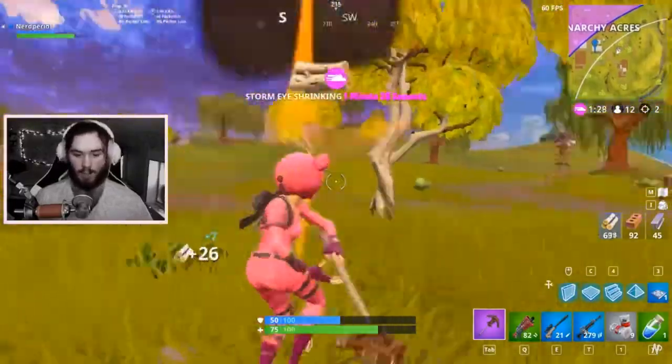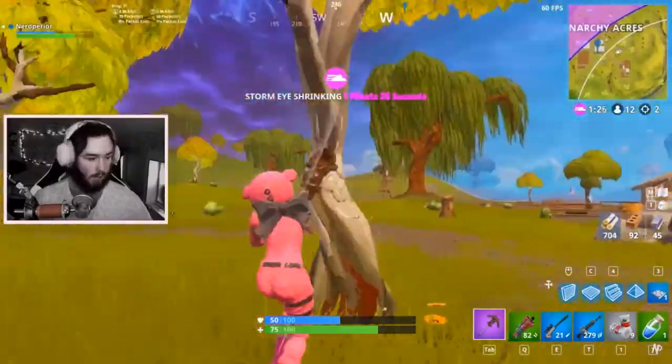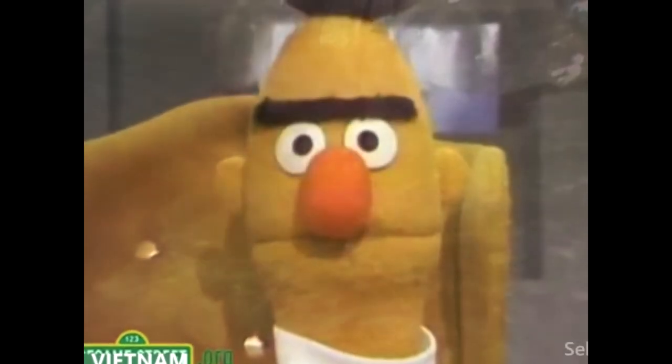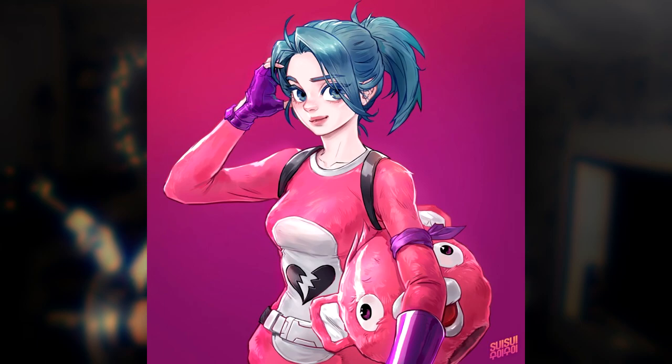Cuddle Team Leader is easily in my top 3 favorite skins, but I feel like I'm not able to use her enough because of her head. I'll be in a build fight and randomly get distracted by her head. Also, I think it was on Reddit — there was a concept art of Cuddle Team Leader without a helmet, and it was some really cute girl with no helmet on.